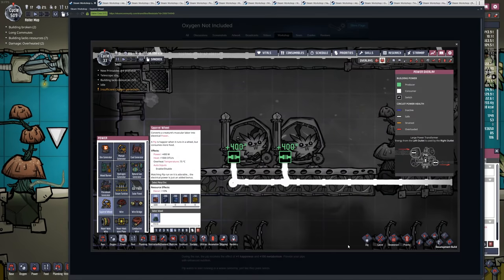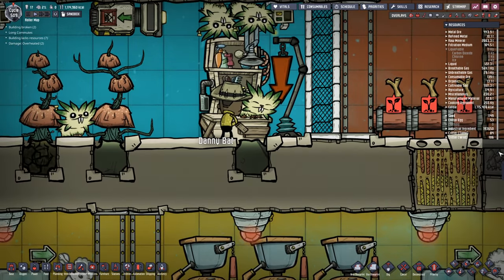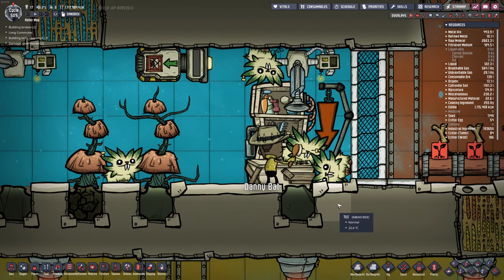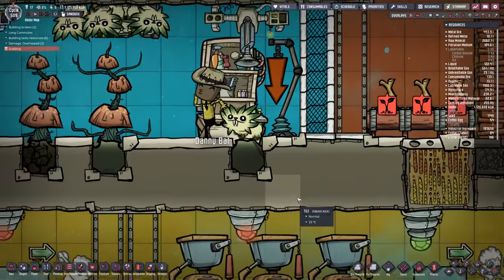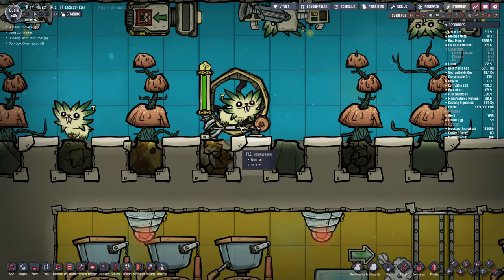Squirrel Wheel allows a little pip to run on a wheel. The thing about this mod is that it does require a happy pip, so you have to make sure that you are grooming your pips, keeping their teeth well brushed and their fur nice and clean. As long as they're happy and well-fed, they should run on over here and try to enjoy their squirrel wheel.